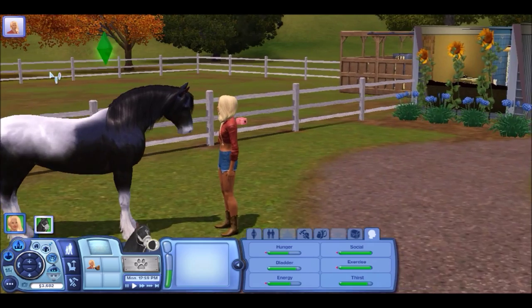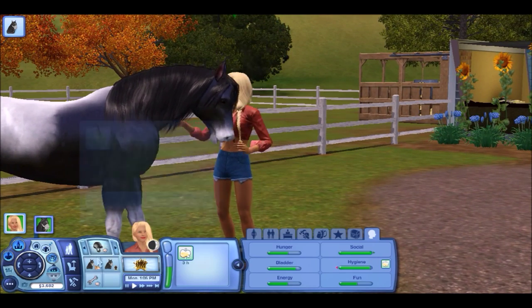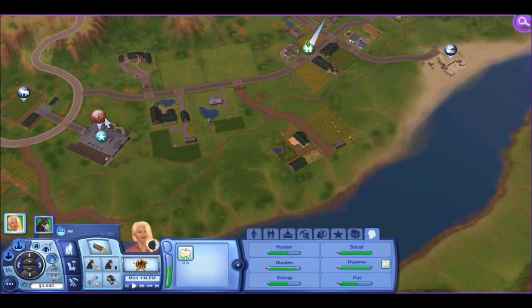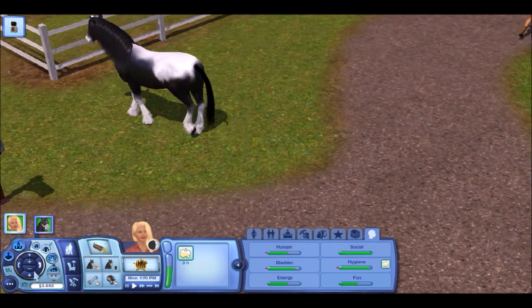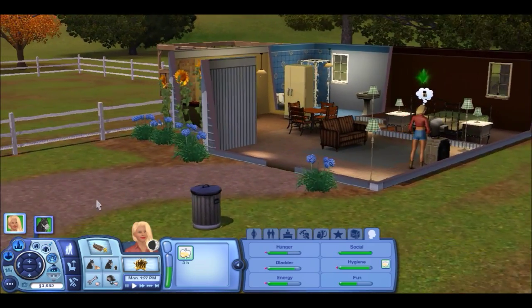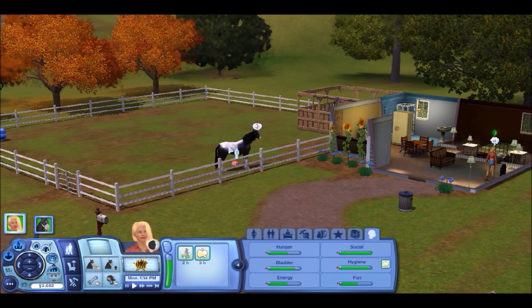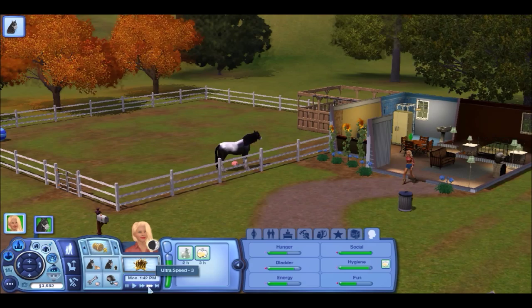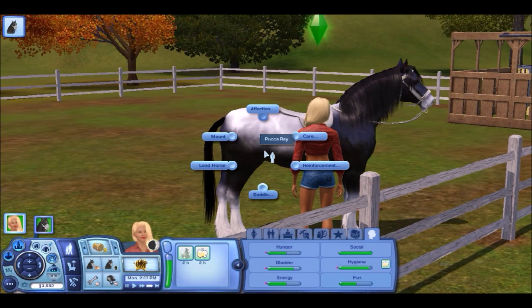Oh she's begging for carrots — that's cute. I'll have her learn riding skill. The thing I also like about living here is that we're really close to the equestrian center. Since we're going to breed our mare — first episode and we're already getting her pregnant — we're going to mount Puka and head there.